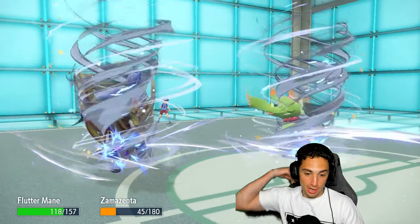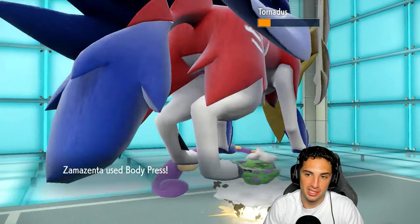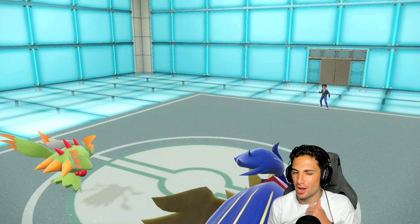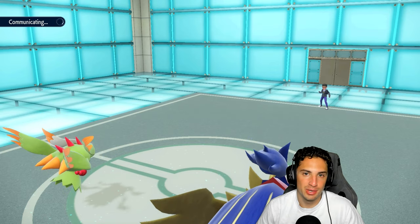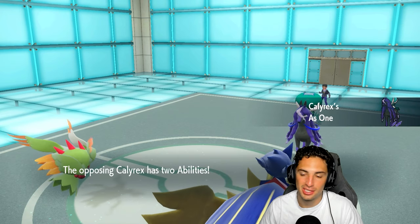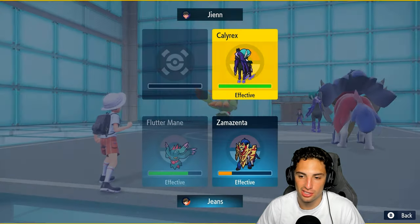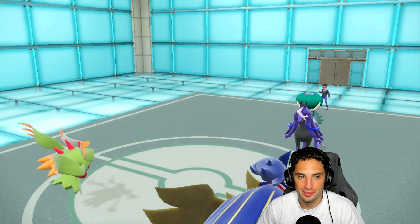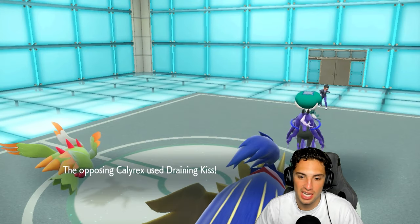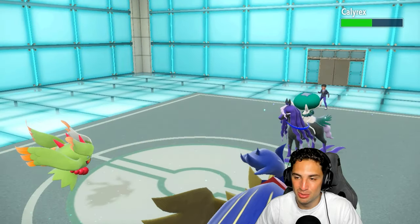Bye bye Urshifu, bye bye Tornados — that's gonna be match number one. A win all day long! He lands a double Bleakwind but it doesn't matter. Body Press can fly now. I can Wide Guard next turn, I can paralyze Calyrex and start dealing damage, but I don't think it matters. I'll just Wide Guard, go for Moon Blast, and if needed, we have tera Rillaboom next to Chien-Pao late game with Grassy Glide. They protected way too much — once I swapped out and got terrain control, it ruined their whole plan.